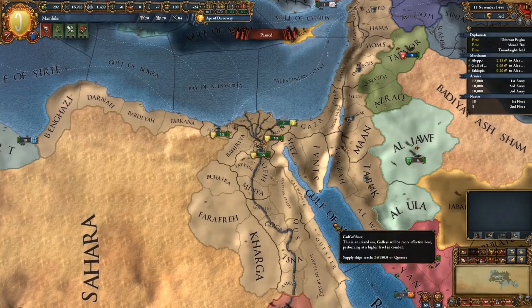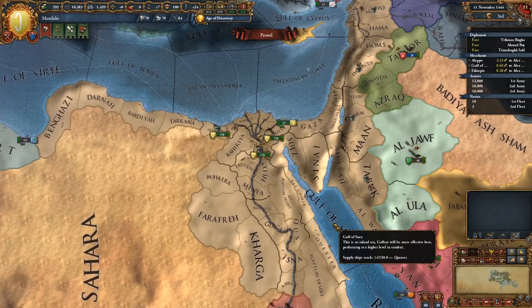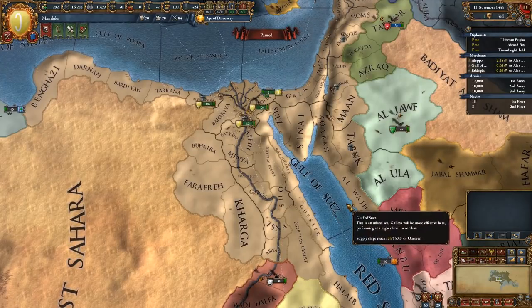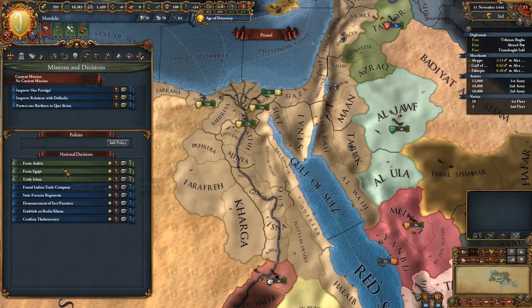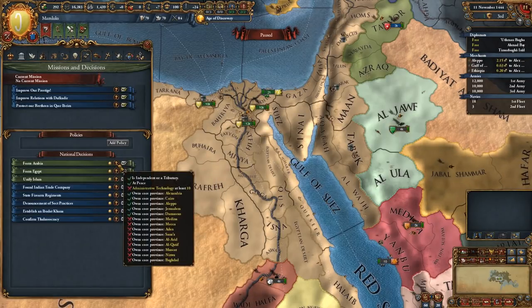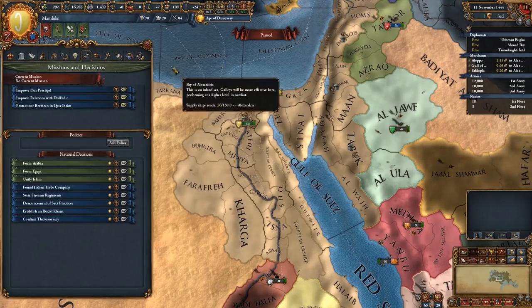For this series I will be sort of explaining things as we go and as we find them. I've decided that I'm going to play as the Mamluks. I've never played as the Mamluks before, so it could be an interesting little thing. They have a couple of missions they can do - one is to form Egypt, one is to form Arabia. So we might try and get one of those if possible. Forming Egypt is usually a lot easier, but we'll see how that works out.